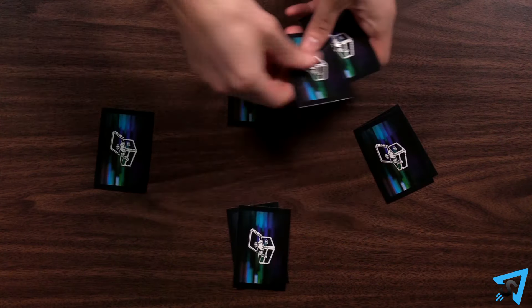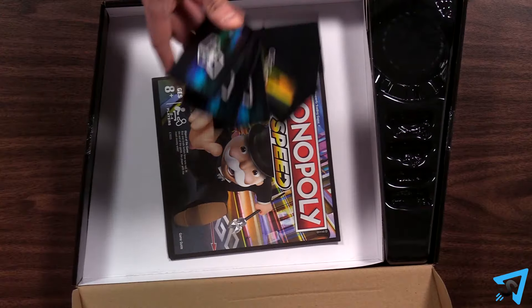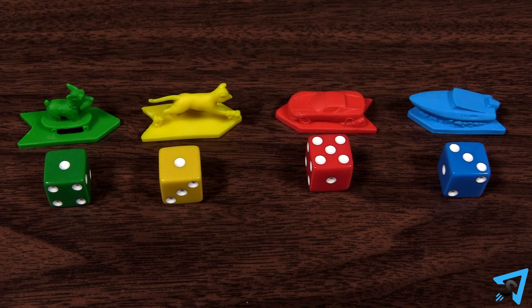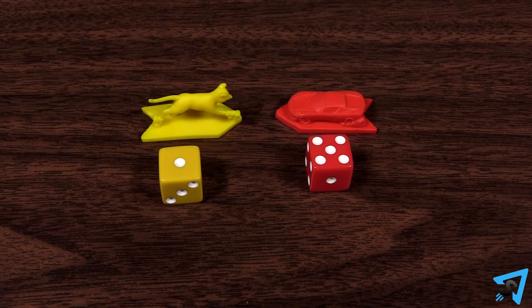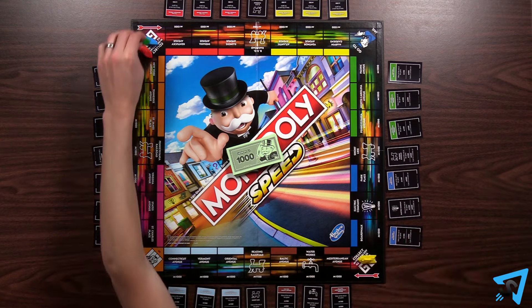Shuffle the Community Chest deck and deal 3 cards to each player. Players are allowed to look at these. Put any leftover Chance and Community Chest cards back in the box. Each player takes a token and matching colored die.